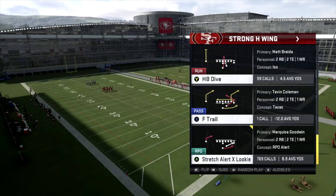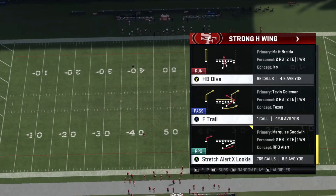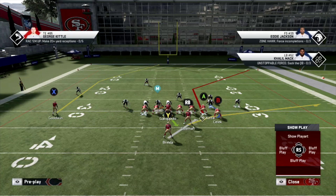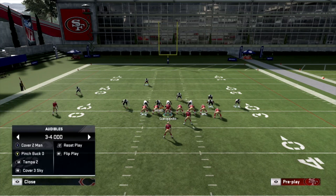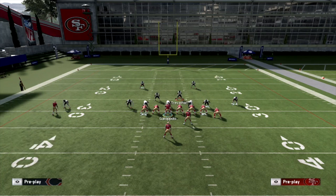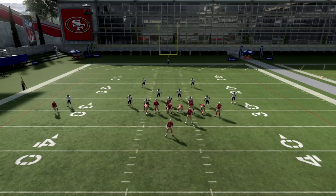Pick edge blitz, then pick stretch alert X — this is the play you want to come out in. If you do not come out in this play, the glitch will not work. The play I want to do is in the quick audibles: PA Power O. When we hop into PA Power O, you can see no one's on the fullback. When people run this play, the fullback isn't guarded. Switch to two man under — it really doesn't matter — still no one's on the fullback. This guy has no assignment.